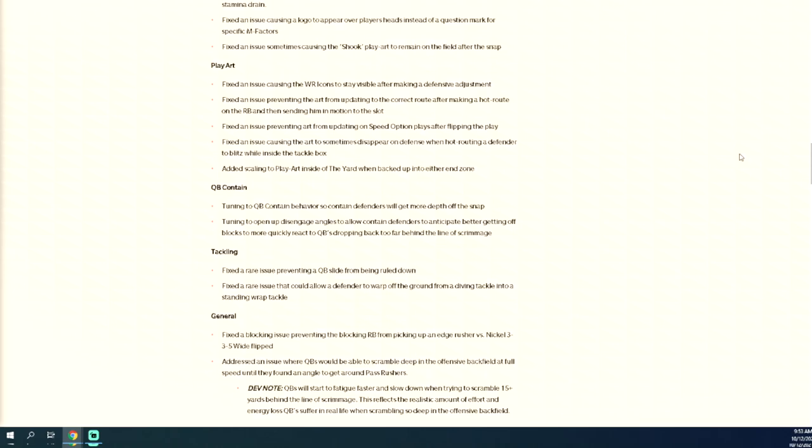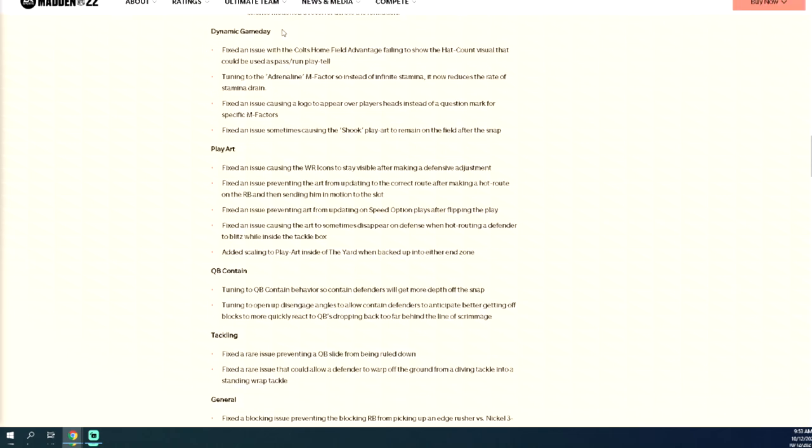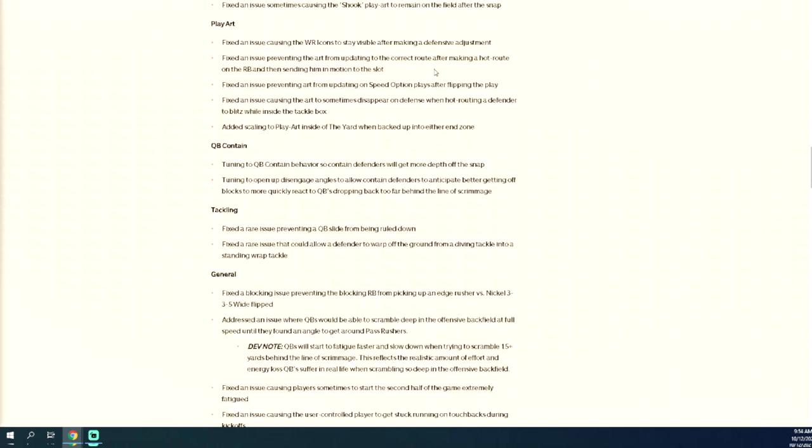Some of these other features I don't really care about — I think the whole feature should be taken out of the game in my personal opinion, it adds nothing. But this is important: fixed an issue causing wide receiver icons to stay visible after making a defensive adjustment. This year has been the hardest year I've ever had adjusting defensively — the hardest year where defense already struggles, deep zones don't work, flats are overpowered, and we went the whole first month without being able to see our play art.